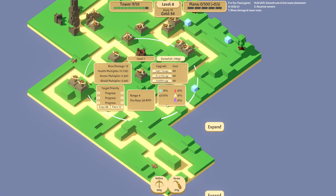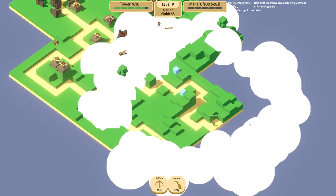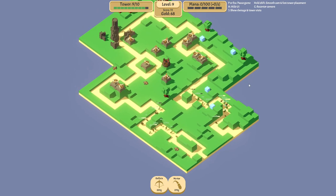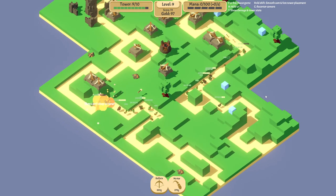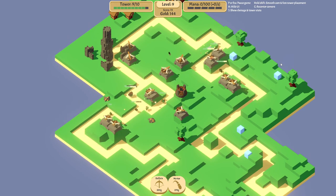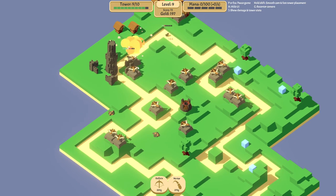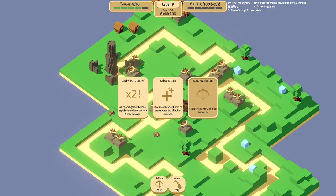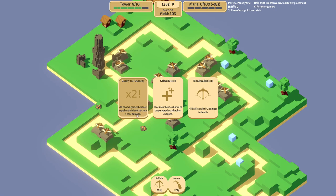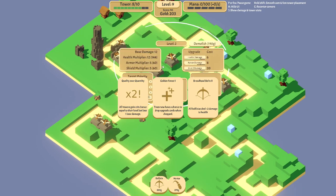We'll place this one here — very good range, it can hit all these paths. Excellent. I can somehow speed up the game, sadly. We'll be served the golden forest again but we still haven't found an actual forest, just trees. This next upgrade — all towers gain crits equal to their level but lose one base damage — is better as you progress into the game. Towers get XP when they hit health they get health damage XP, when they hit armor they get armor damage XP. Eventually they level up and increase their damage in the respective category.